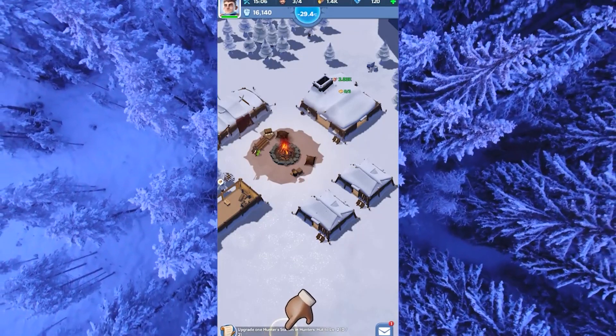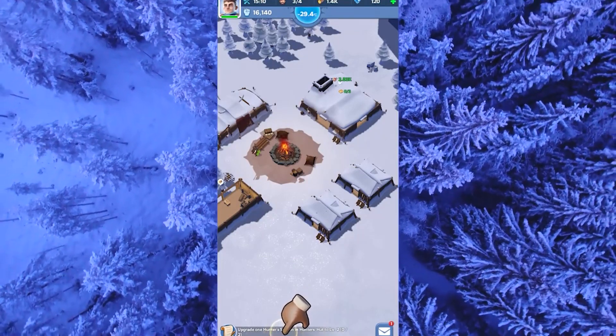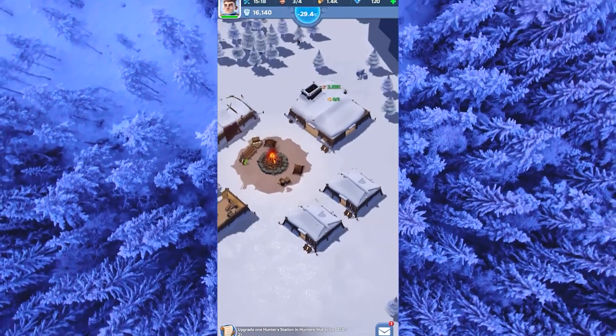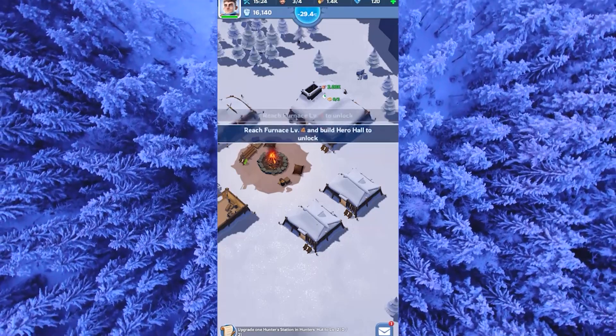Additionally, you have the option to obtain fire crystals using sunfire tokens in the State of Power shop. These sunfire tokens can be obtained through various methods, such as completing maximum mission rewards and engaging in the SBS battle phase.